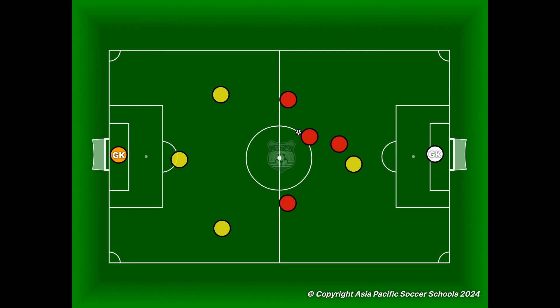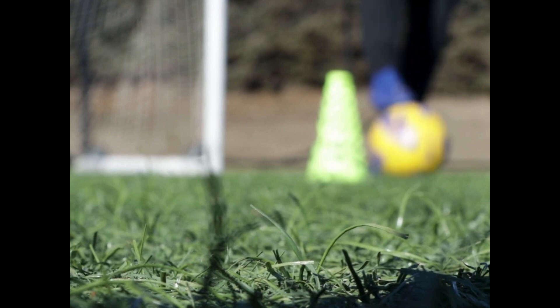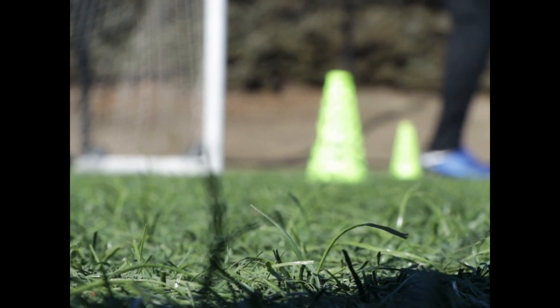Let's have a look at this on the animation. If the keeper kicks it long, you'll notice that they've missed out all of the APSS yellow players. The ball is more likely to drop to a red player, and then the reds can get the ball and start attacking the APSS goal again. This isn't what we want. We've got possession of the ball and we want to do our best to try and keep the ball.